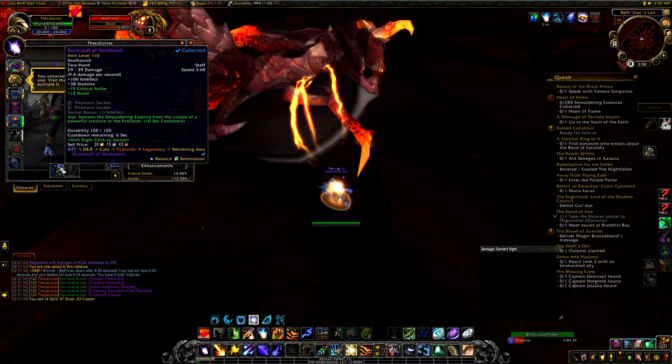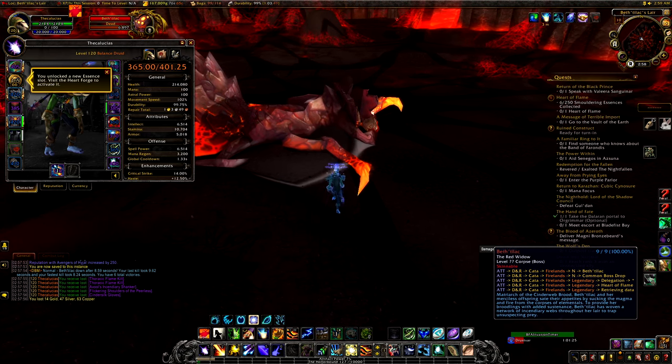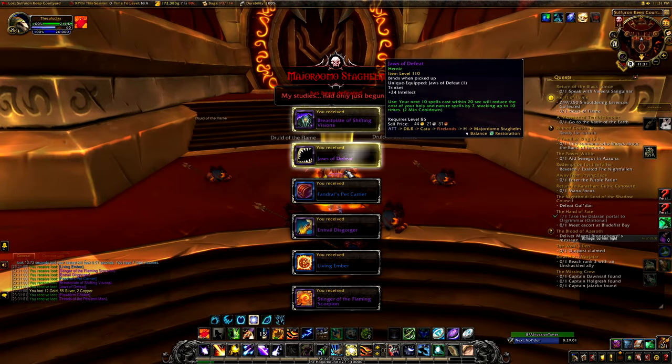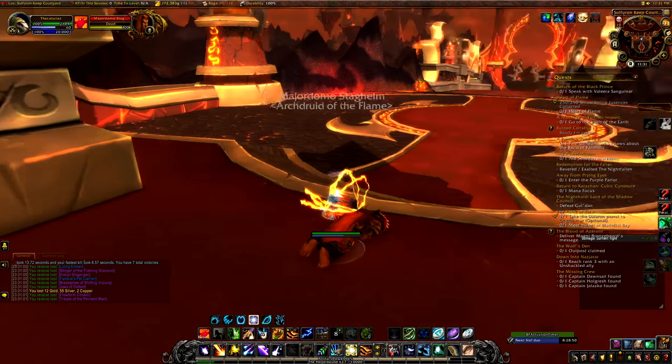Put the Runed Staff on your action bar so you don't forget to equip it. Each boss on Normal gives around 6 essences and each boss on Heroic gives around 12. Make sure you do both runs each week. My very last Smoldering Essence dropped off Majordomo on my second run of the week — fortunately, since Ragnaros doesn't give any essences.